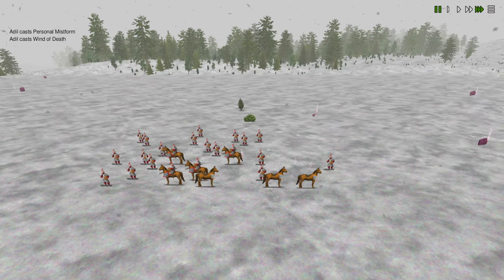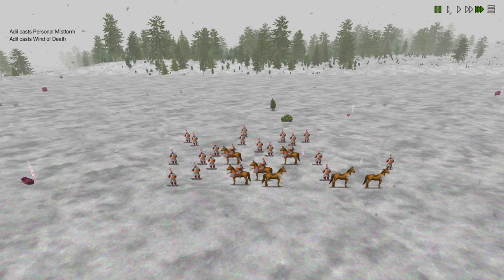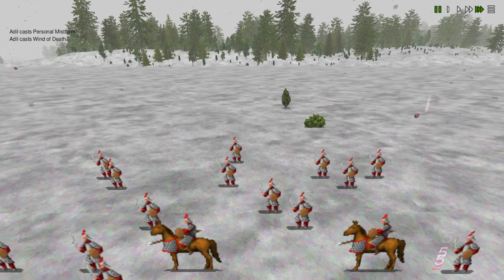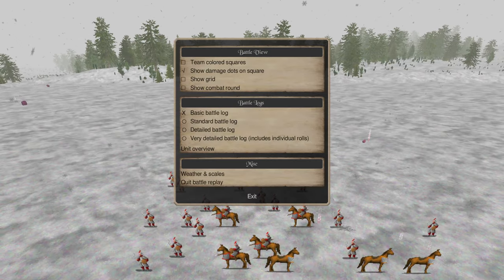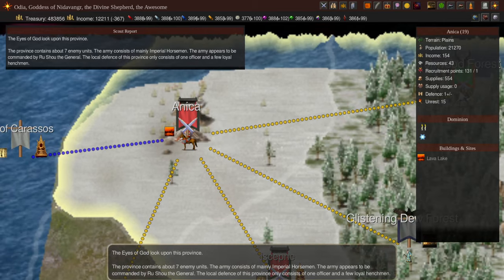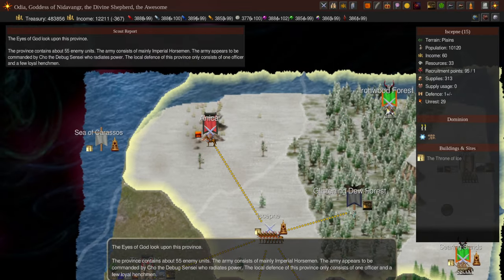This is going to be really strong against cavalry in general and cavalry nations, because although a lot of these human riders survived, they're mostly going to get sent home to remount. As you can see, there were more survivors than shown here, but since they lost their mount they had to go remount in the capital province. So cavalry in the late game are really going to fear this spell.